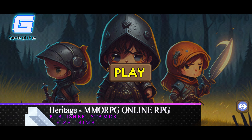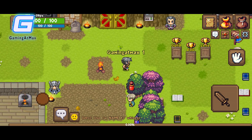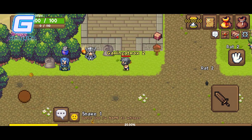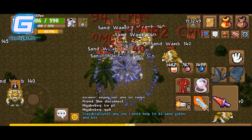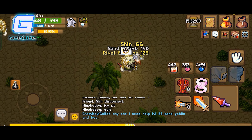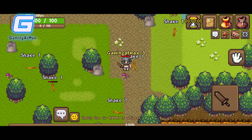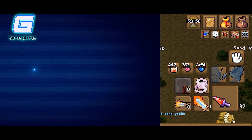Down to number two, we have Heritage MMORPG Online RPG. Heritage MMORPG Online is a pixel game that offers a wide variety of features — epic battles, quests, exploration, and a massive worldwide player community. It includes hundreds of quests, a pet collection system, extensive customization options, mounts, plant cultivation, diverse biomes to explore, and an innovative PvP system. The only flaw is that developers don't update the game too often, but if you're looking for a pixel game with a decent amount of content to pass time, it's worth a try.